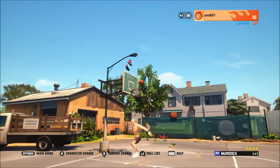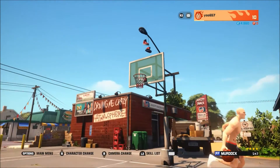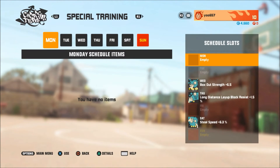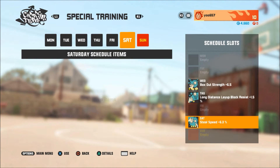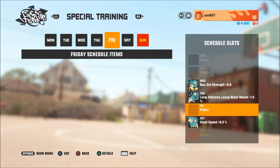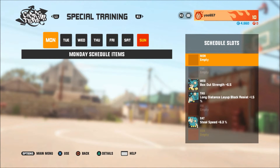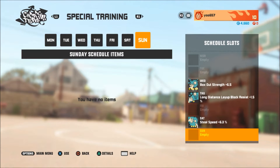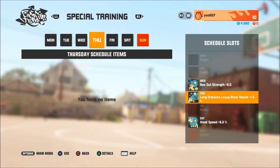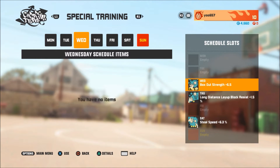Hey guys, I'm Grinn and I'm here with a video about FS Albums and Special Training. So we go to management, go to the player you want the special training for. It shows every day of the week, but it doesn't work like a specific day — it's just a way to show all the extra points you have on your players. For example, I have steel speed on Saturday, and Thursday has long distance layup, block resistance, and box out strength.